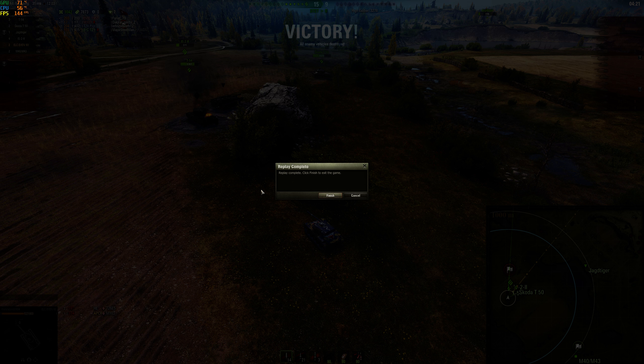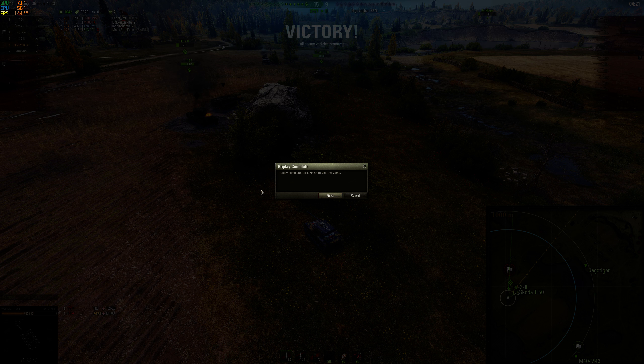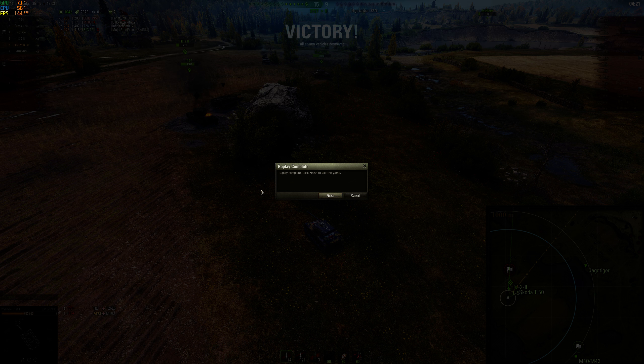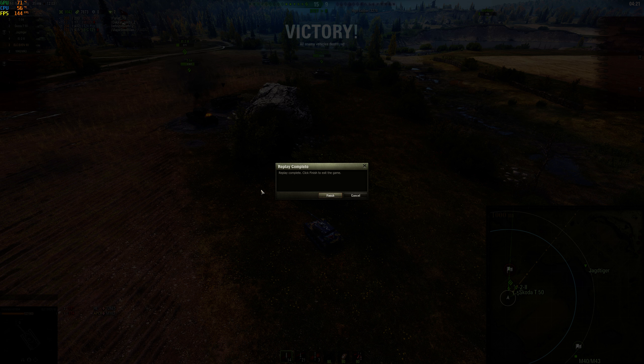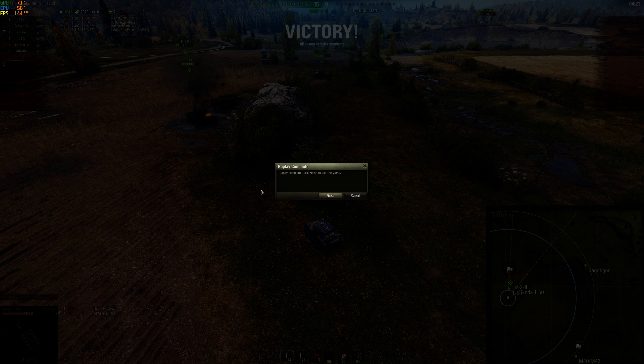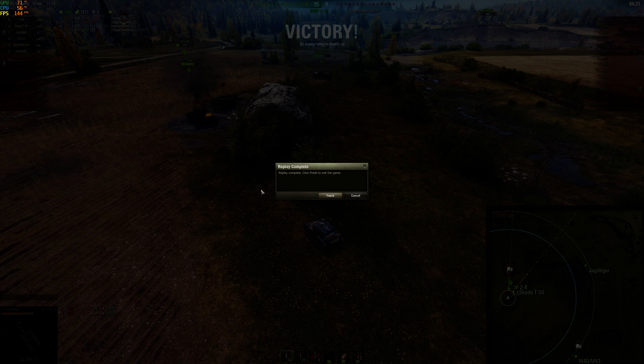He pops up way over in the corner. I think this guy was like a unicum blue player and he's trying to get some shots off before he eventually dies. We're able to put one shot into the side of his turret and people clean him up. We do 1042 damage and 7873 spotting damage. In the post-battle results I believe it was around 8300 spotting damage since some people go dark and spotting damage isn't all counted live. This was my fourth mastery badge in the ELC Even — it's a very easy map for it, wide open with lots of bushes.